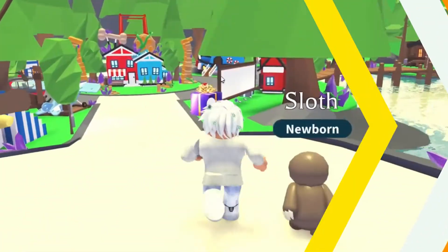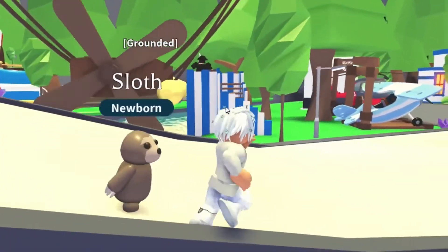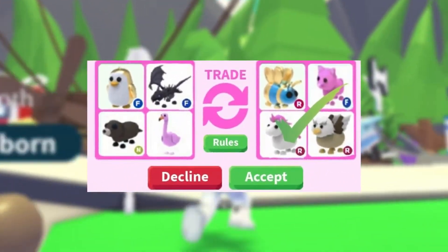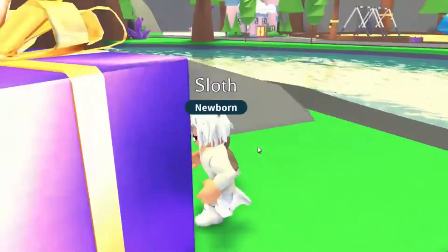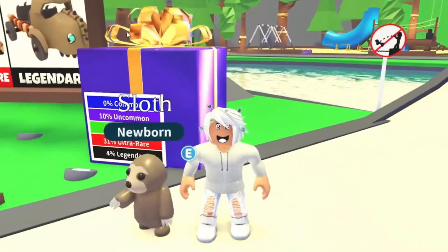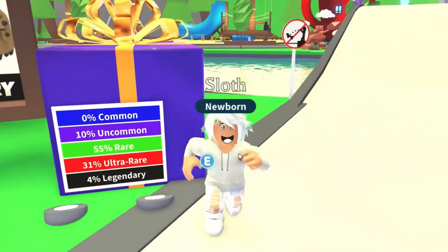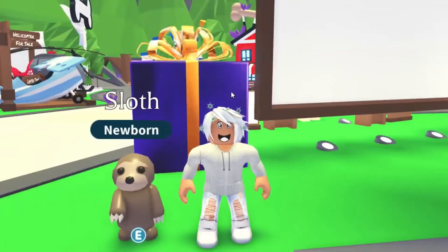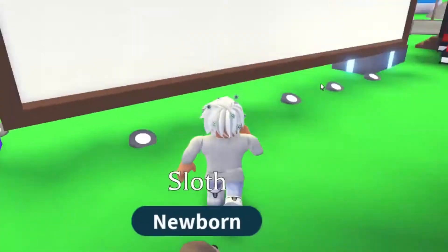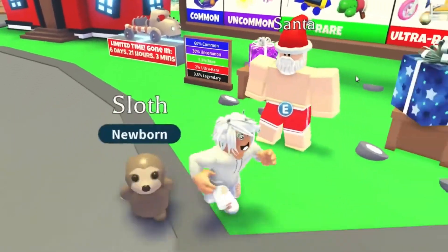Method two: Trading with other players. A great way to obtain new pets is by trading with other players. This can be done by simply approaching someone and requesting to trade. Typically, you will need to trade similar quality pets with other people. This means that if you have a duplicate of a rare pet, you can trade with someone else to get a new rare pet. To make trading go smoother, be sure to message in the chat that you are willing to trade. If you have a specific pet in mind, you can mention that in the chat as well. If someone has the pet you are looking for and wants to trade, all you need to do is find them and start trading.